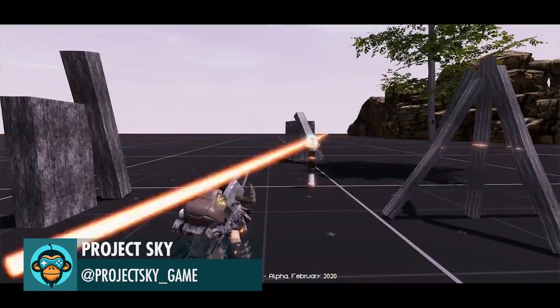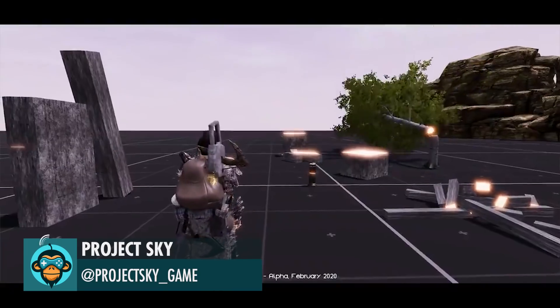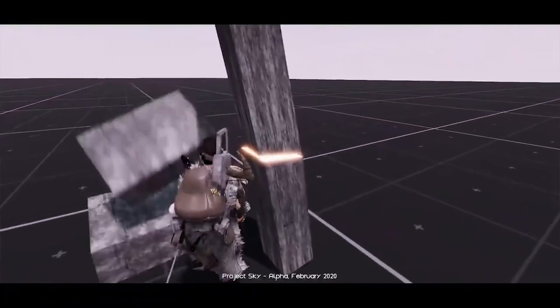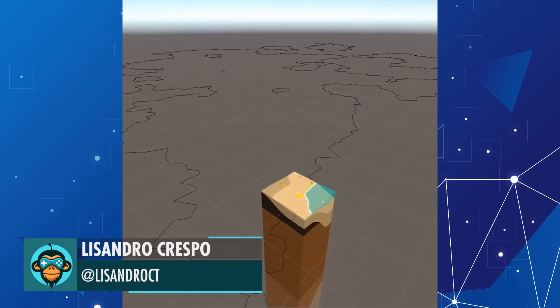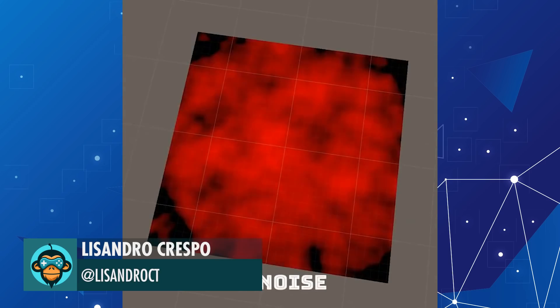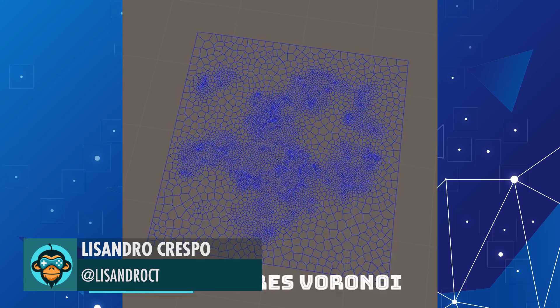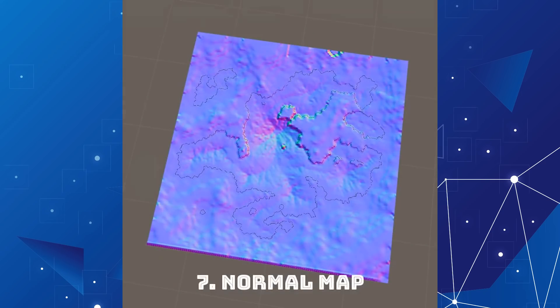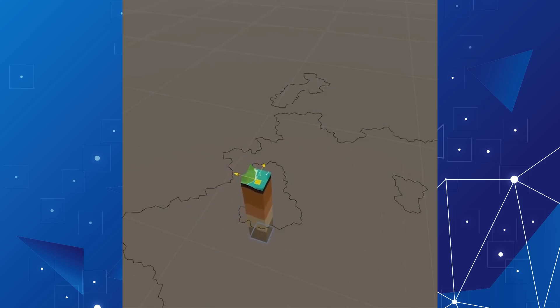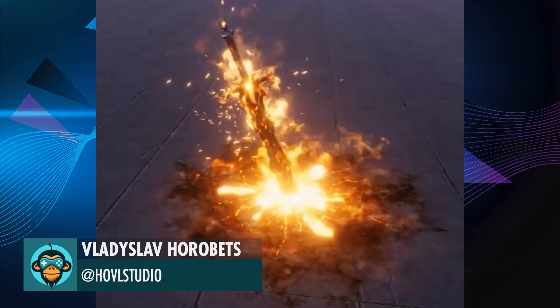Acquire a variety of what tribespeople call totems in Project Sky. Procedurally generated islands by Lanzaro. Fire Sword Effect by Hovel Studio.